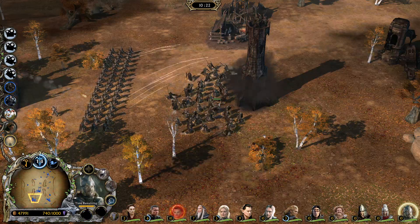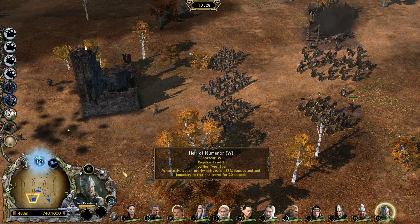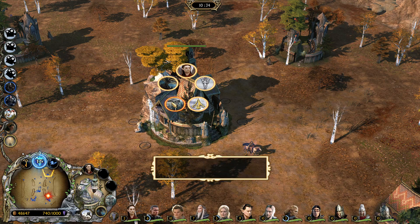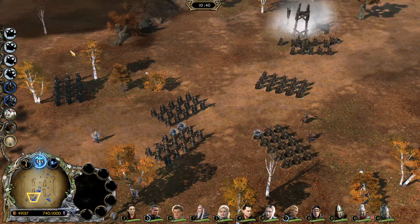So even though we have Isildur here — wait, hold up. I think it is actually the same. Can we not make him anymore? Yeah, you literally can't make him. So if you make Isildur from the fortress using the ring, he doesn't actually show up with the summon. So there you go.